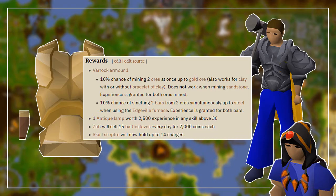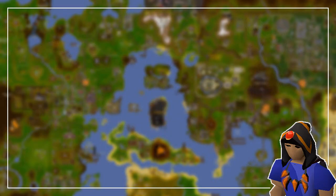Once done, go to the NPC named Toby, east of the general store. You will obtain the Varrock Armor 1, you will also obtain a lamp worth 2500 experience, and finally all of these other benefits shown on screen. And that's pretty much it. If this video was useful in any way, make sure to drop a like and subscribe for more guides. Thank you very much for watching, and I hope to see you soon.